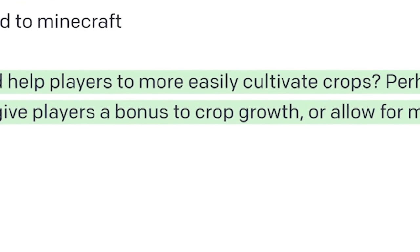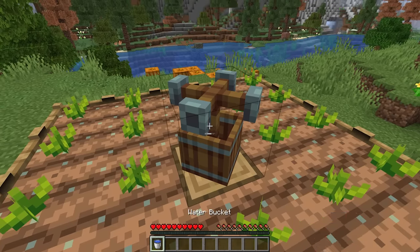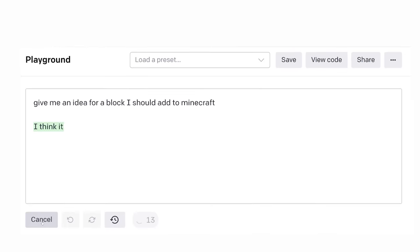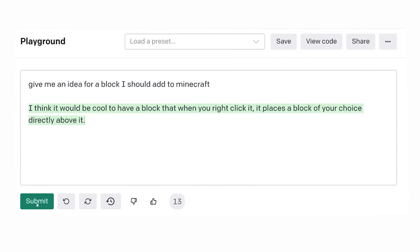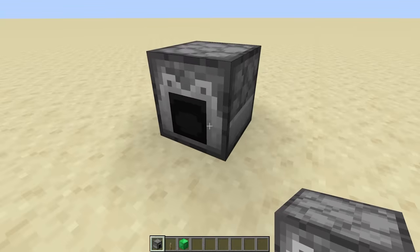How about a farming block that would help players to more easily cultivate — that's a lot of words. We have this on Origin Realms, so let's do something else. I think it would be cool to have a block that when you right-clicked it, it places a block of your choice directly above it. I've been wanting one of these for a while. Let's do it.